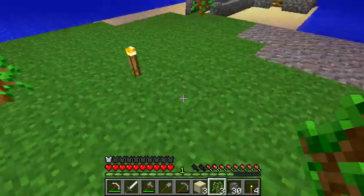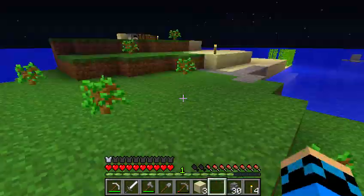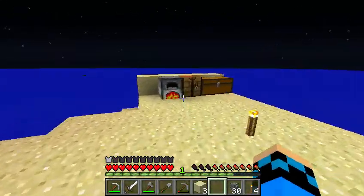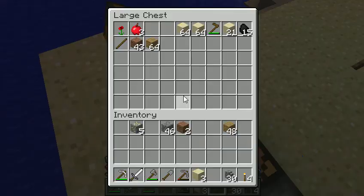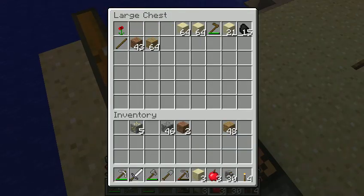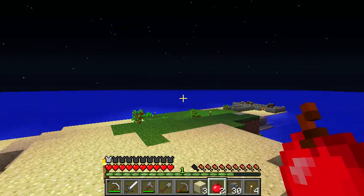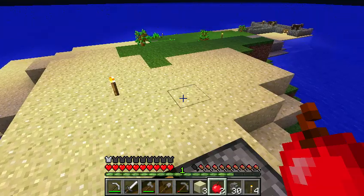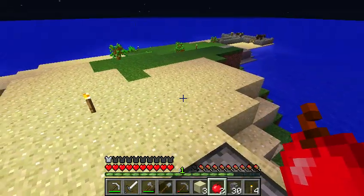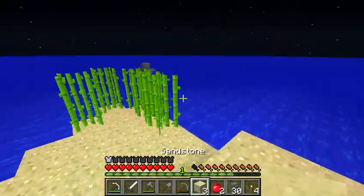Alright, I think that's enough trees. When I spawned on this island there was already like four trees, but I went to creative and broke them all except for one. And I basically just cut them all down except for one of them. Then I went back to survival. Then I planted more saplings and got the sugar cane over here.